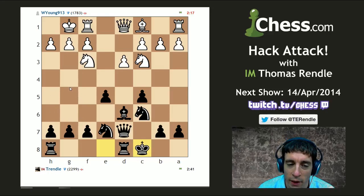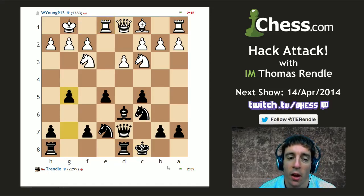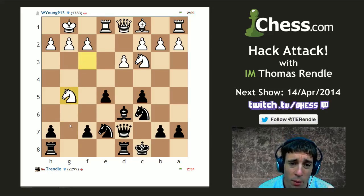Step one: go g5. Step two: put rook on g8. Step three: mate on g2. So here we go with step one. The rest of the steps do kind of rely on my opponent taking this pawn off. But if he doesn't, then happy days — I've successfully got some pawns storming down the board with gain of time.